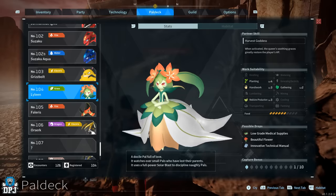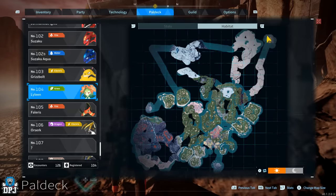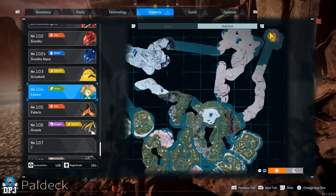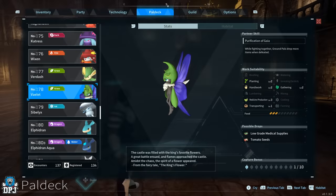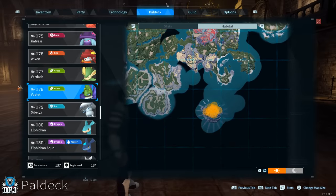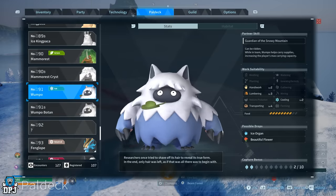For Medicine Production, there isn't a level four as far as I'm aware, but there are two level threes. The first is Lyleen, already covered for Planting. The second is Vaelet — in my opinion a much easier catch — whose location is shown on screen. If medicine production is what you need, Vaelet is a solid option.